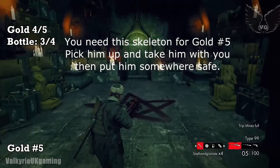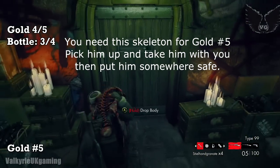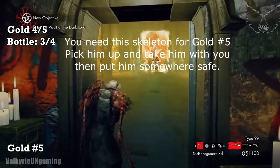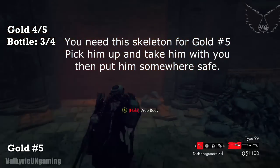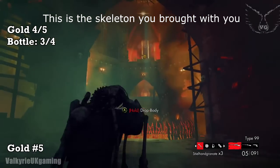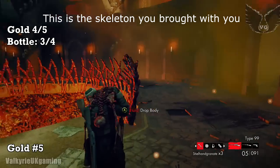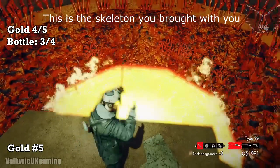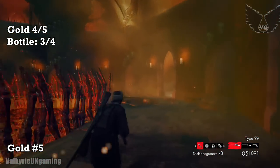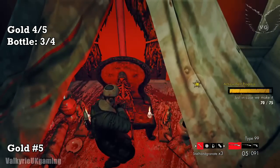For Gold Bar number 5 you'll need this skeleton that's in a safe room, so pick him up, drop him near a door, and then open the door. Pick him back up before you exit, and then you'll want to go through that fire portal to get into Hitler's room. Once you're in Hitler's room, put the skeleton somewhere safe — I just dropped him there. After you've transitioned to the boss to this point, go through the left-hand door if you're facing Hitler. Go in, drop this skeleton in the fire pit, you'll get this little thing happen here, and then if you look to the right you'll see a door just opened. Go in here and you'll pick up Gold Bar number 5 — the last gold bar of the game.